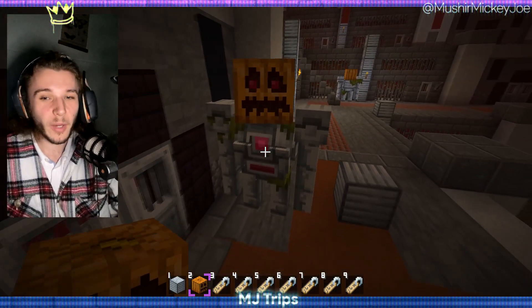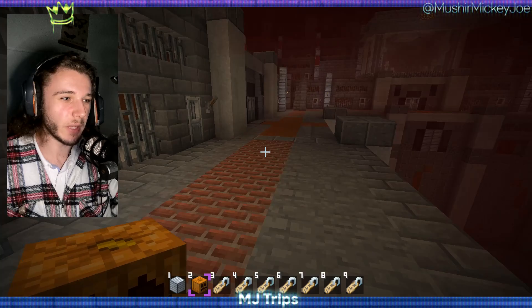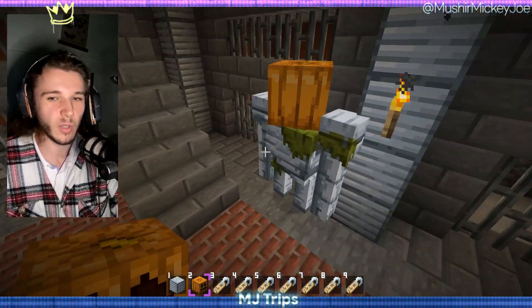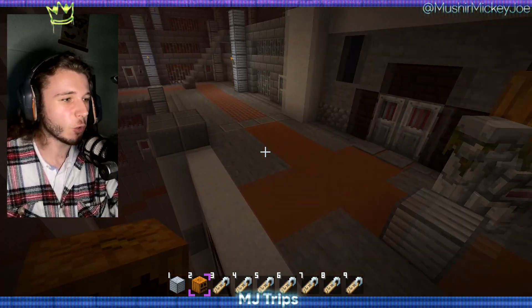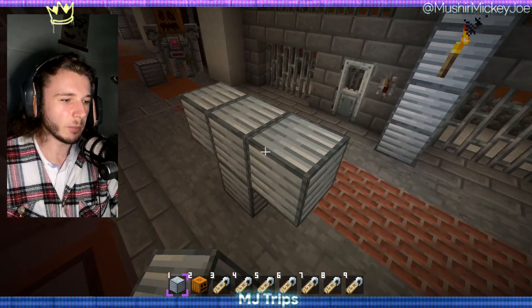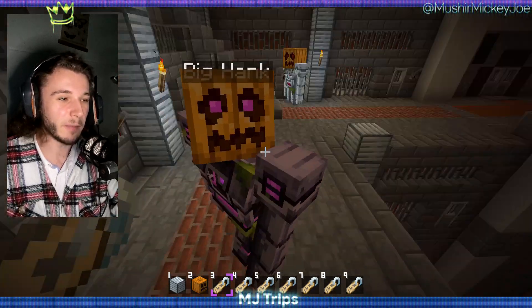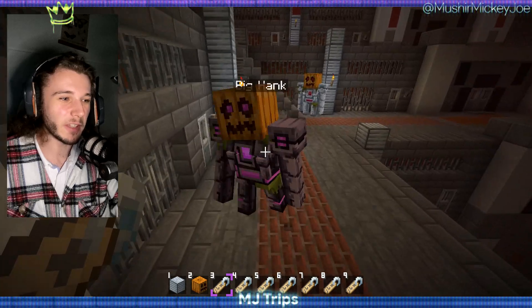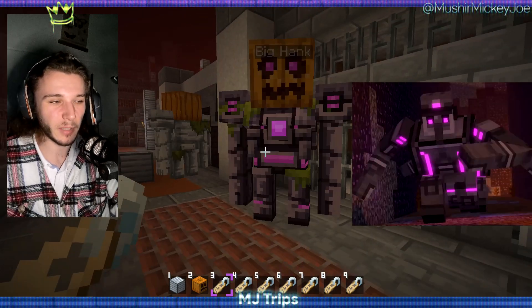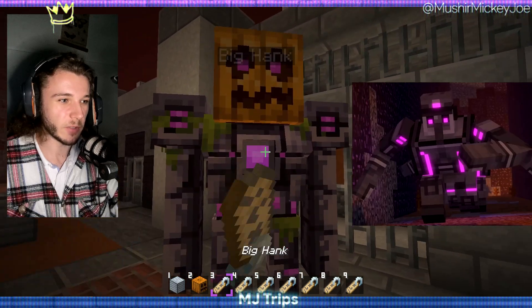When I added this update, iron golems are so cool and I like the idea of having one around your base to kill mobs. They're really cool. And what I've done is I've added some variants for the iron golem — like this one, Big Hank. I don't know if you've ever played Minecraft Story Mode, but look how cool that is. Isn't that such a cool design? This is Big Hank from Minecraft Story Mode. And there's also Large Henry, which is just the same — now it's Big Hank again. You can choose which name you want for these.